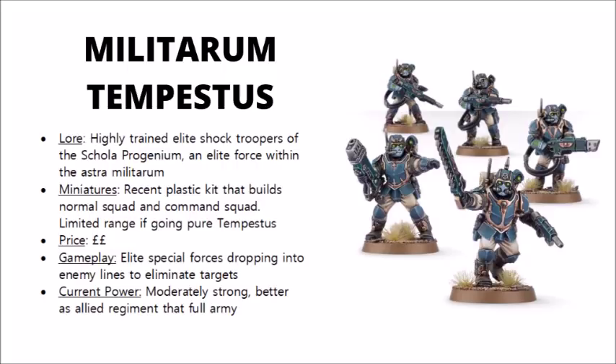Gameplay-wise, they had their options massively expanded in the new Psychic Awakening book, allowing you to fill different Scion regiments with different flavours, but they generally involve dropping in out of the sky from grav-chute insertion and obliterating key targets with special weapons. Some tactics they can employ make heavy use of their Valkyries or Taurox Primes, so there are a couple of different slight flavours of how you can run Scions. Currently, since this latest boost, they've got a little bit more powerful, although I do think that they are strongest as an allied faction to a main guard army, as opposed to trying to make the entire army Militarum Tempestus. The guys coming in from reserve as a scalpel to take down key units are pretty powerful, but they struggle a little bit more if they're just trying to fight a land war all by themselves, where the standard guard infantry and tanks will generally do a bit better.